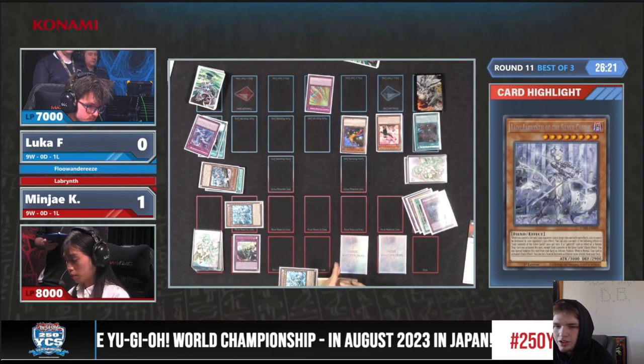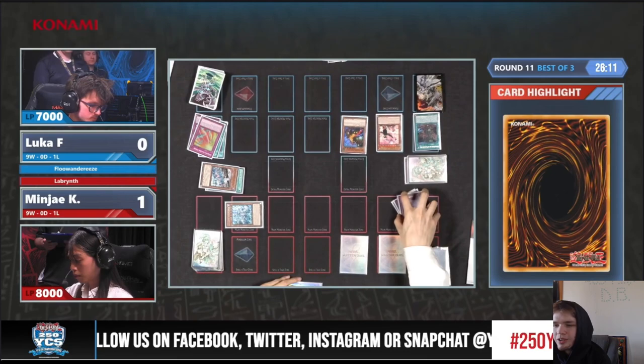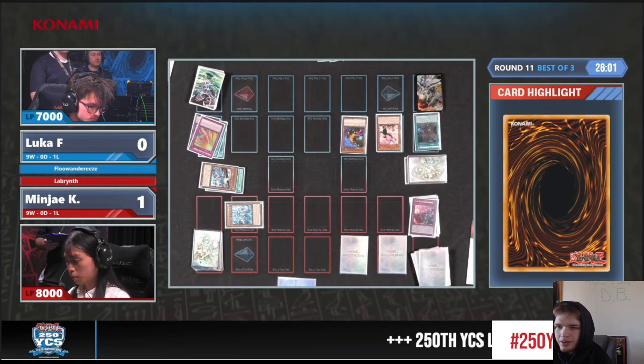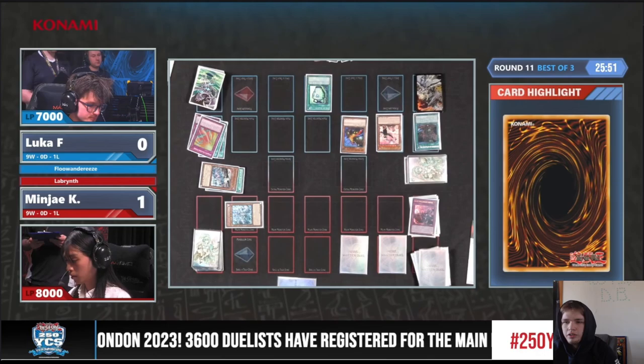That's strong. That's going to make the Big Welcome pretty much do nothing anyway. Because that's going to summon out Lovely, then bounce back Lady. You won't get Lovely Effect to pop. You're not going to get Lady Effect to send. You're not going to be able to special summon back from the graveyard because it's Stovey — so we're shutting down a lot here with this Big Welcome.